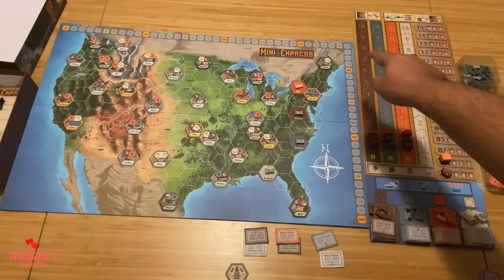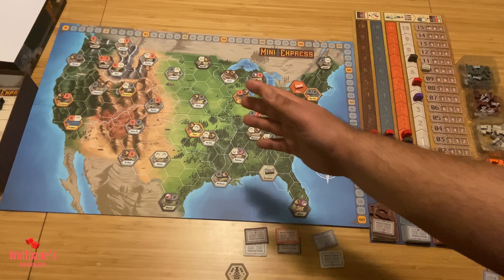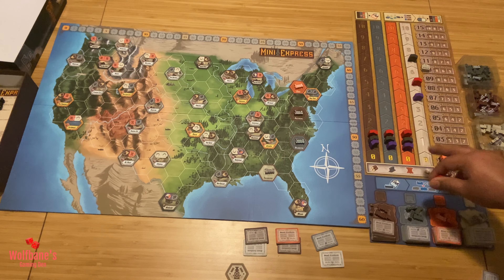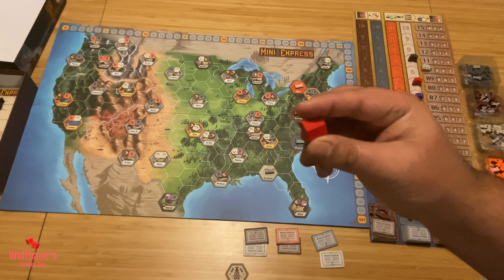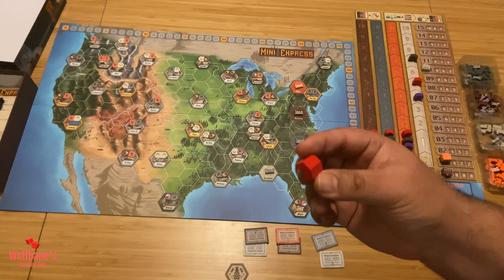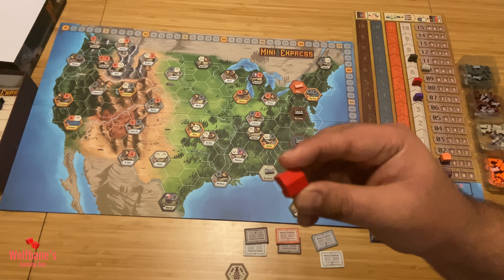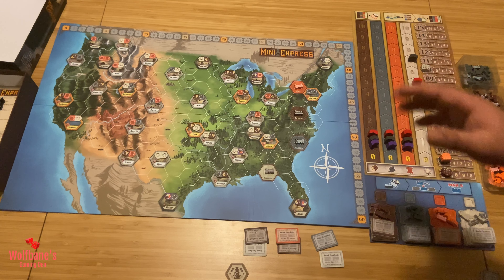There is no interim scoring in the game, even though there is a point track. You'll basically only use it at the very end. The one marker left over after placing the others you can keep in front of you as a reminder of which player owns which color, since you'll only use it to add up the score at the very end.